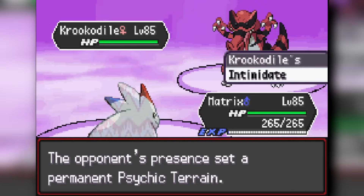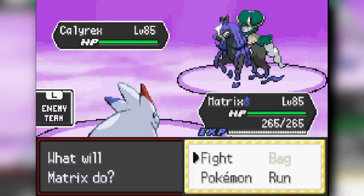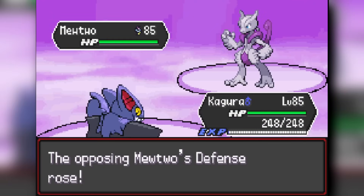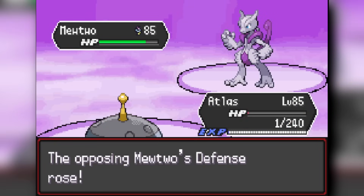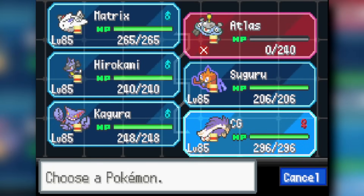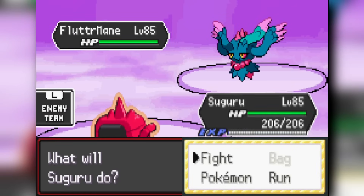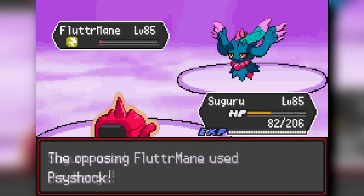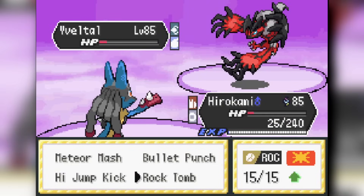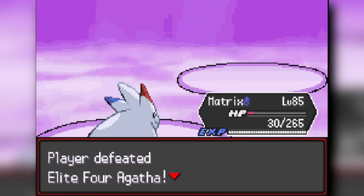Agatha is next — we flinch down Krookodile to deny Stealth Rocks. Magnezone uses Miracle on Corviknight. Against Mewtwo X, Gliscor gets two Boomburst hits off before Magnezone is sacrificed. Togekiss comes in expecting Eviolite but it doesn't show, so Skuntank uses Explosion to prevent Z-Celebrate. Rotom paralyzes Flutter Mane with Discharge and chips it down. Lucario Meteor Mashes Flutter Mane, forces out Eviolite, and High Jump Kicks it. Final Mewtwo X gets knocked out by Togekiss surviving any hit and using Air Slash. Agatha defeated.